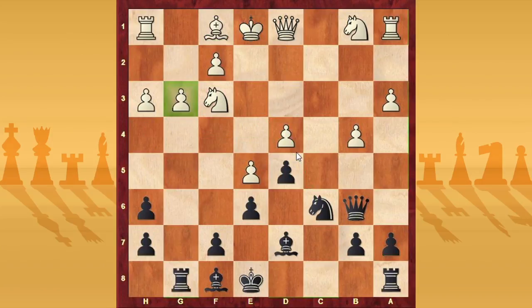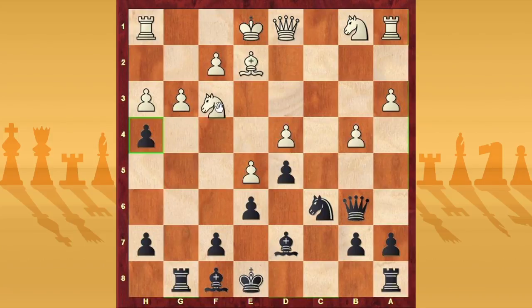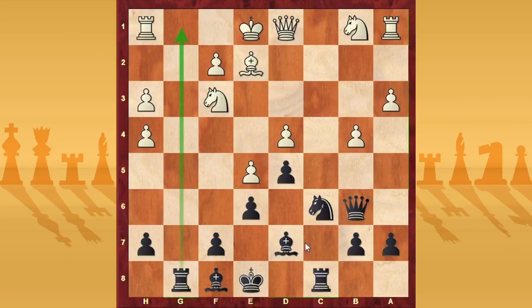So after g3, h5, probably bishop g2 is a mistake for white, so maybe white can play bishop e2 — but I can play h4 anyway. g4 is possible; knight h4 is not possible due to queen takes d4. If g takes h4, black is fine and can simply add pressure — the white king has to play in the center, not possible to castle kingside or queenside — so black has a very good dynamic position.